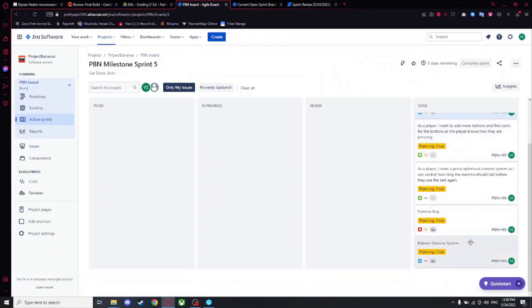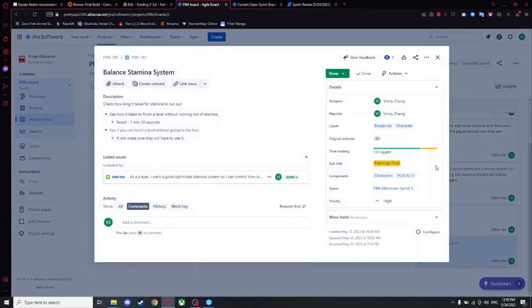Another thing I worked on was balancing the stamina system, which took about eight hours — it was six, but I did an extra two hours in class today. The check was: how long can stamina last? It ran out in about a minute and 30 seconds if you're just walking around doing nothing.